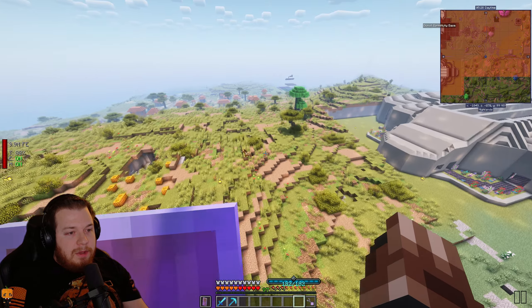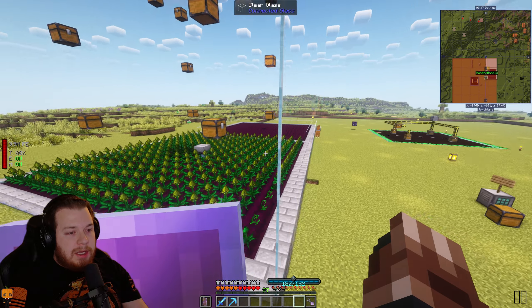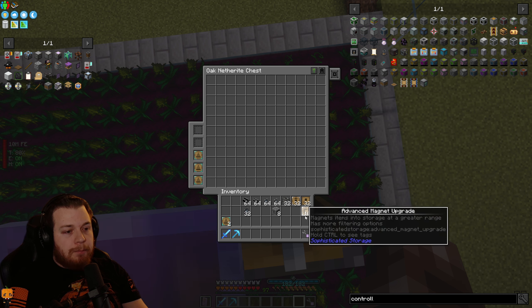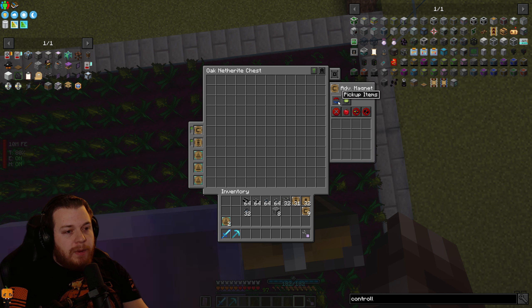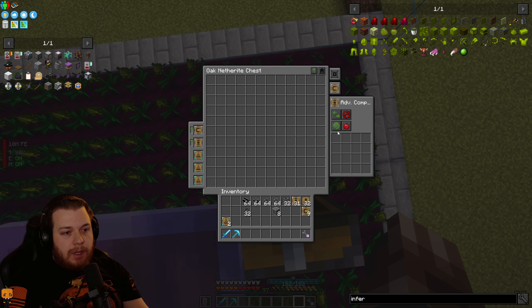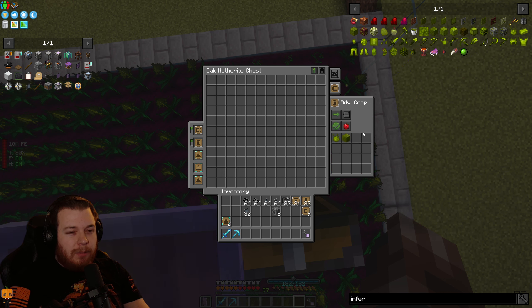My plan is instead of using absorption hoppers, in each of these oak netherite chests I'm going to take out two of the stack upgrades and put a magnet and a compact upgrade. The advanced magnet is only going to be set to pick up inferium. Then the advanced compacting is going to compact — I'll set it to work in GUI, compact anything, allow inferium and inferium block.